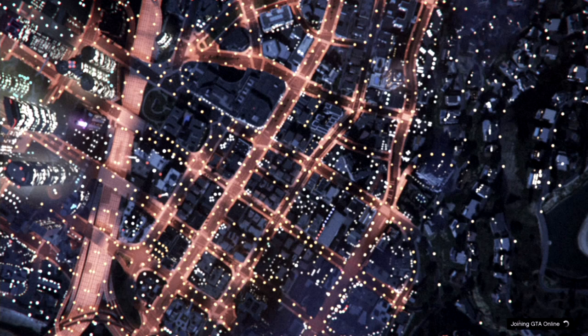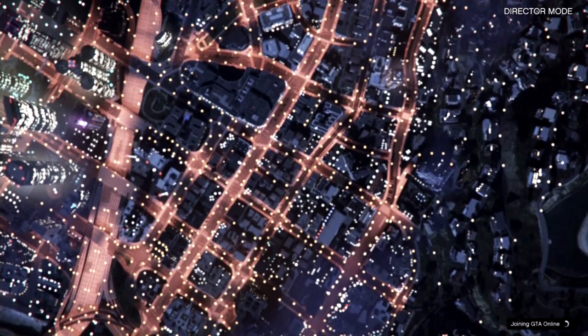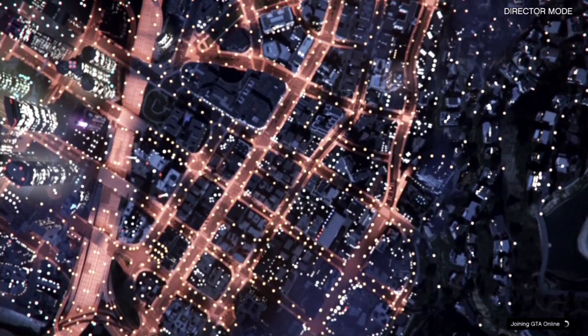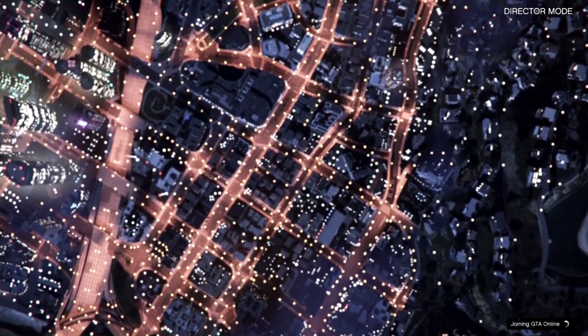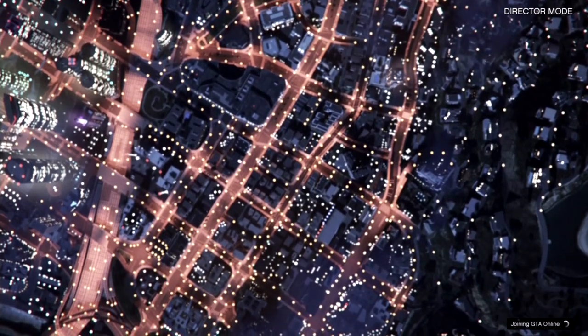Troubleshooting: if you're getting kicked back to story mode to the prologue, you're probably using the old method, which was using a recent activity to pull you out. That does not work anymore — they patched it. That's why we press pause and go over to the Online tab. If you try using Recent Activity to pull you out it will always kick you back to story mode to the prologue.